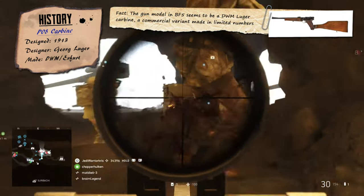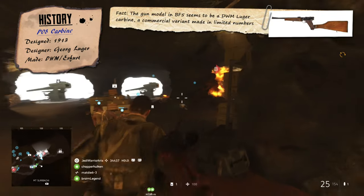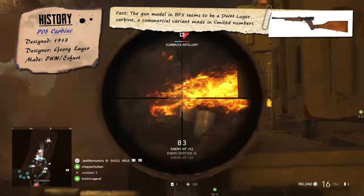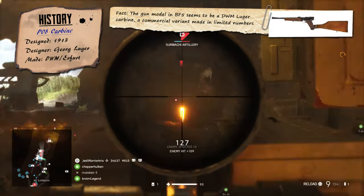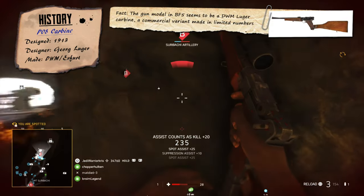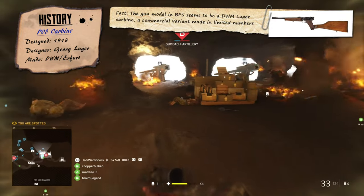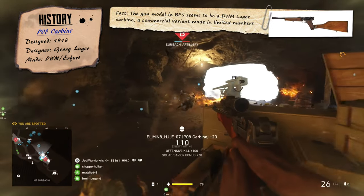Basically, soldiers who needed a personal defence weapon but didn't quite need something like a rifle, which would have been unsuitable for their role. Elite shock troop units also used these guns for advancing on enemy trenches, though with the newly developed MP18 SMG proving to be more effective, the Artillery Lugers sort of became redundant, halting further production.